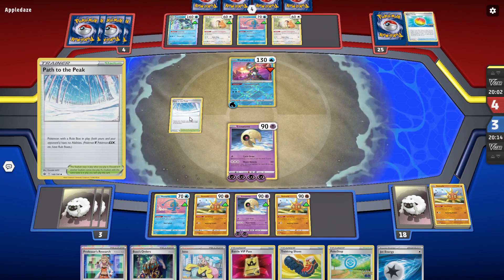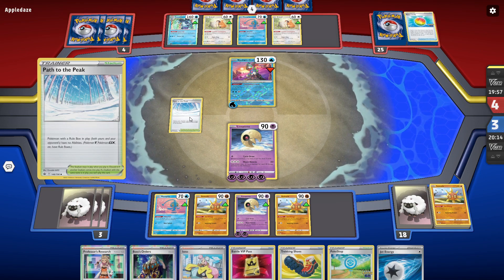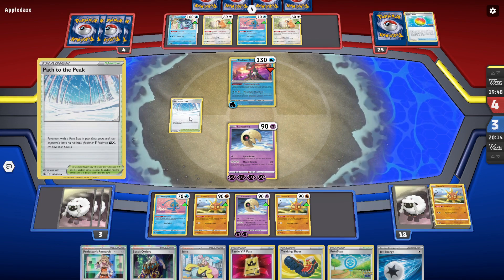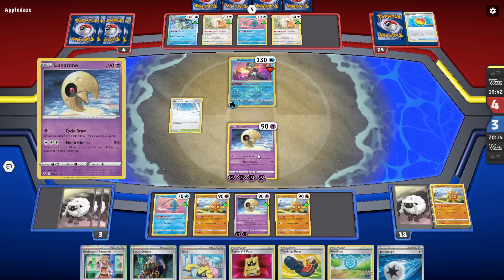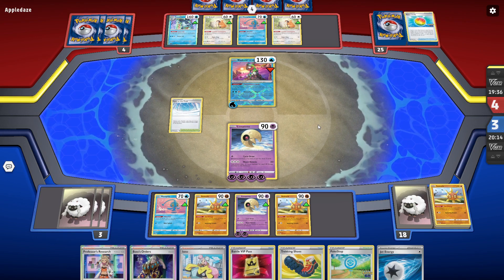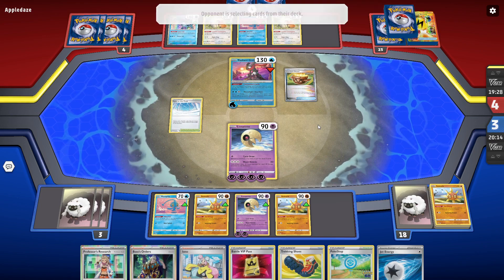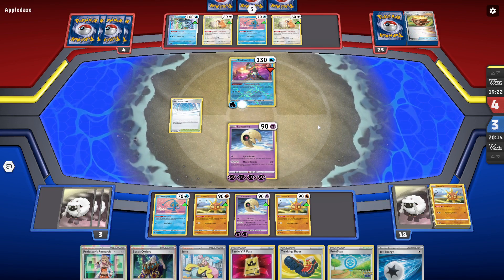There is Bax Calibur, so they can play their Greninja or power up a new Chen Pao if they can get that out. But as of right now we're still fine, because the most that Radiant Greninja can do is knock out Lunatone here, unless they're absolutely nuts and have the Canceling Cologne and like a Countercatcher in hand — then they're just like a demon. But doesn't look to be the case.